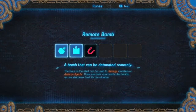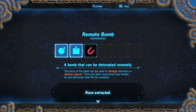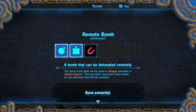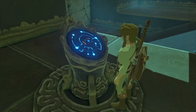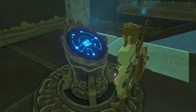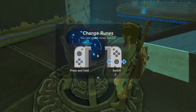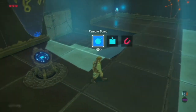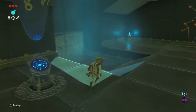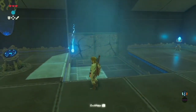We got the remote bomb - a bomb that can be detonated remotely. The force of the blast can be used to damage monsters or destroy objects. Cool. You can change runes - they're telling me that because I just got my second rune. Let's drop a bomb down here.